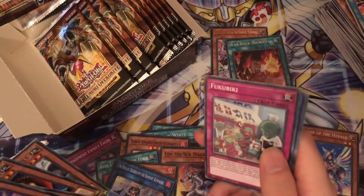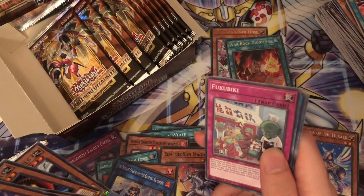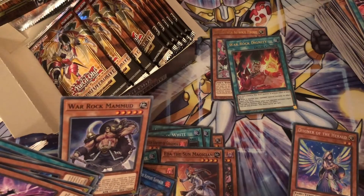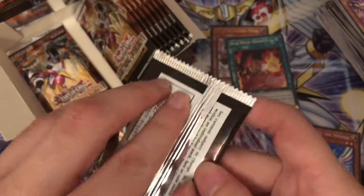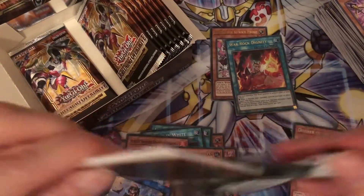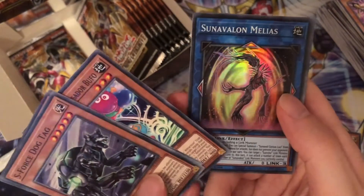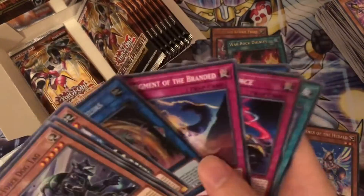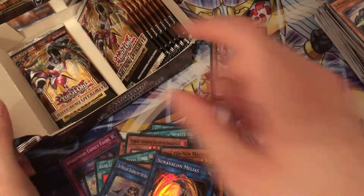There's a new Charmer — the light version is in here. Maybe Ida the Sun Magician was for the Charmer type — that could be what it's for. But that's not it — that's Sun Vylon Melus. If I'm correct, I'm still missing two Ultras and a Secret Rare, so it's going to be interesting to see what I get.